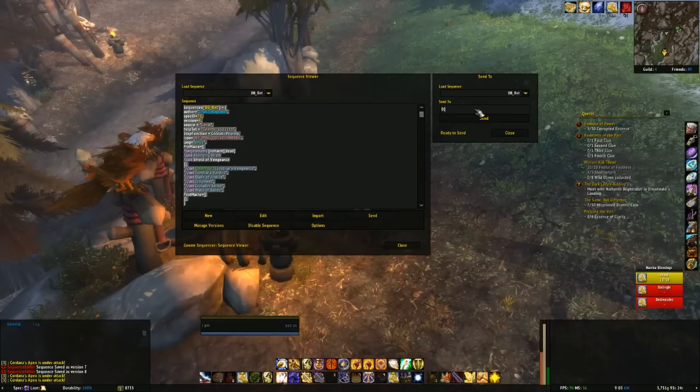The box will filter based on who you can actually whisper. It fills in from the people you can whisper, and it's simple — just hit Send. They'll get a message saying 'received macro from [name]' and it'll appear in their list. Note: you can't send to people on Battle.net or others you can't legitimately whisper — only to valid whisper targets.